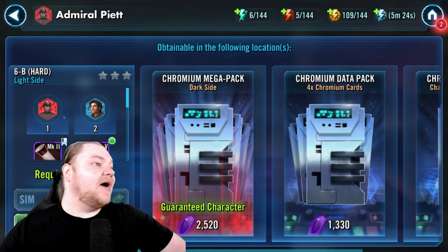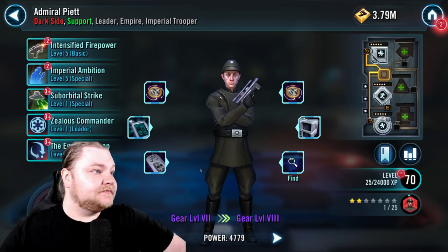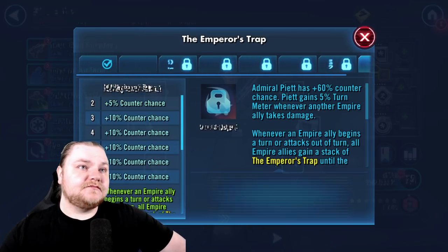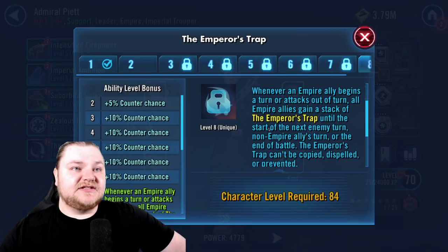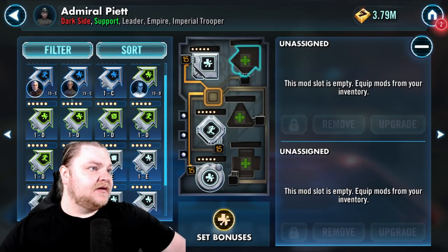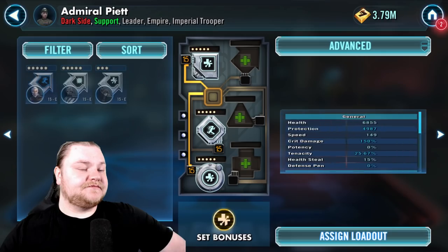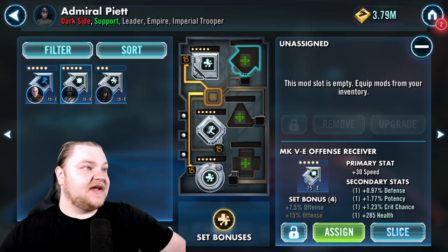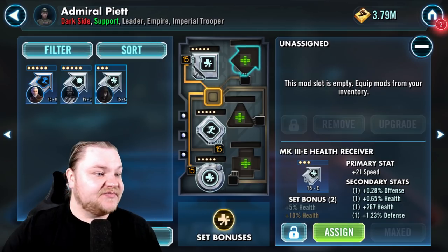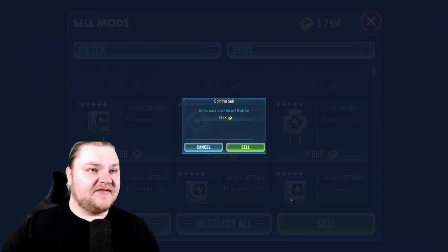Come on man, I get one Piet shard and six repo shards? This is the move right here - the Emperor's Trap, this is the one. When you get down here it buffs Vader a little bit as well when he's in the same squad. I did put a three-star mod on Palpatine just for now so we could get just a little bit of speed boost there. Obviously that's gonna get gone at some point - go in here and sell anything that's not a five-dot mod.